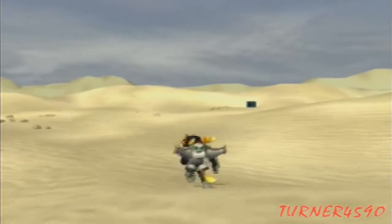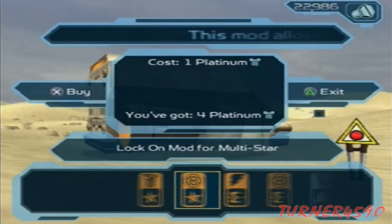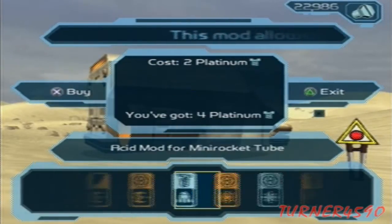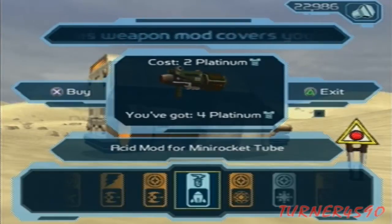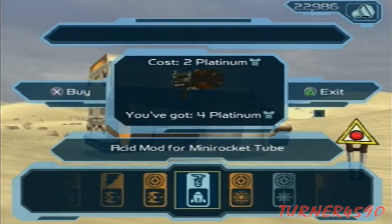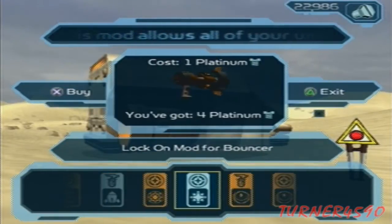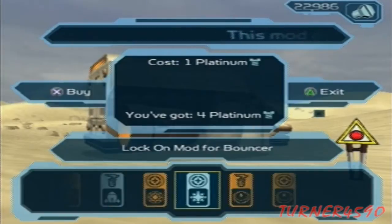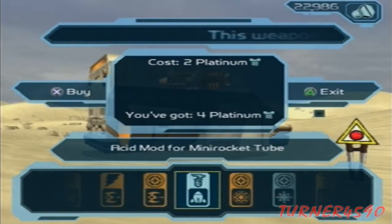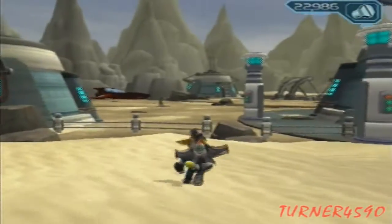Sorry for the quick detour, but I realized I wanted to go mod shopping and completely forgot. What mods do they have that I'd be interested in? A lock-on mod for the mini-rocket might be good. They only have a lock-on for the bouncer right now. An acid mod for the mini-rocket tube — sure, that'll be helpful. Sorry about the detour.